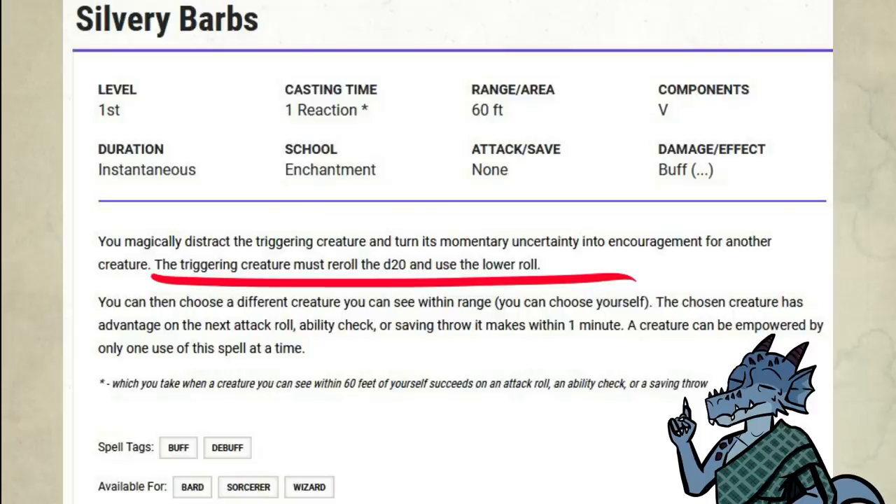Forcing the enemy to re-roll is not disadvantage, so that means this works with disadvantage.